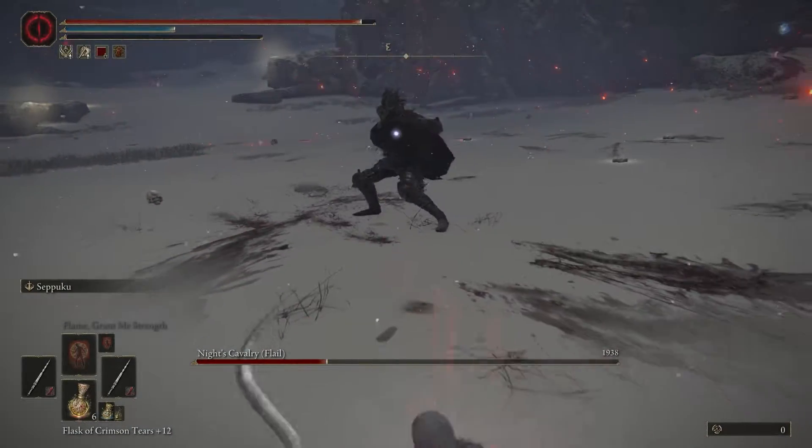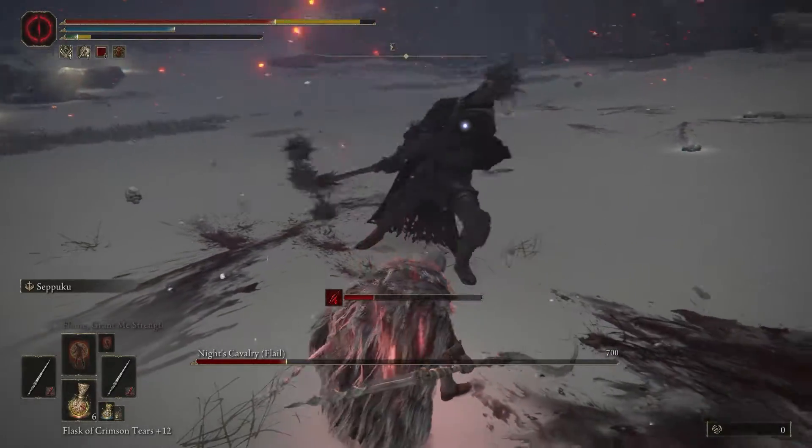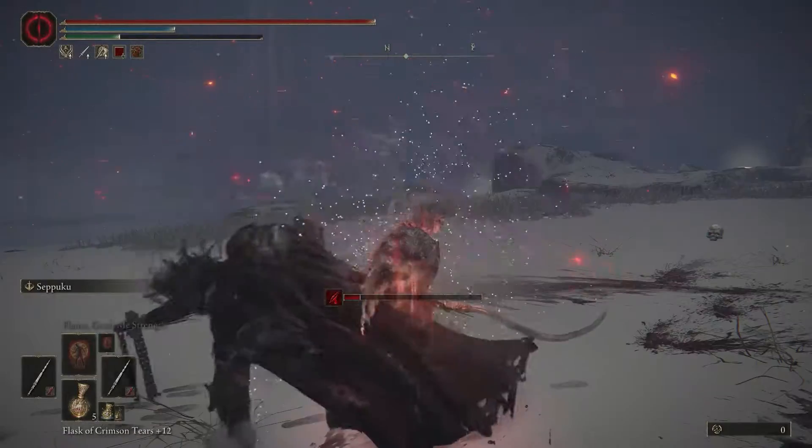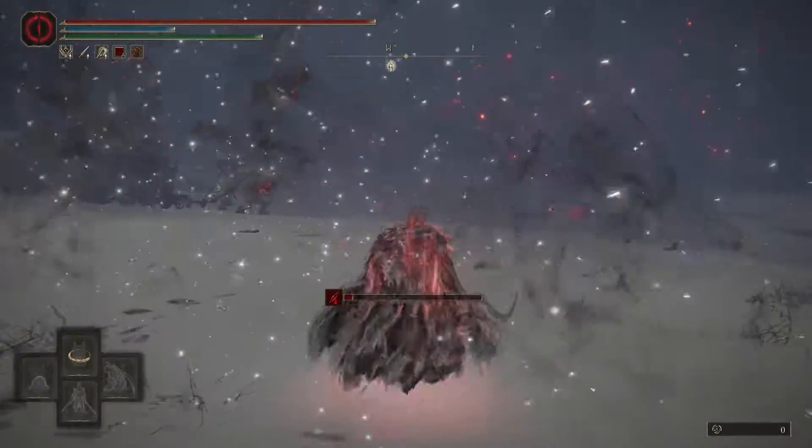He's nothing special on foot. But when he's on the horse, he can one-hit or two-hit you — my full health bar gets destroyed with two hits. Once you kill the first one, go for the second one.